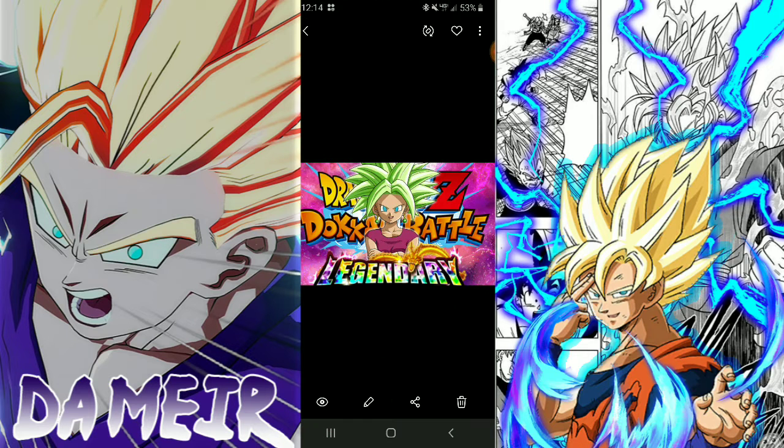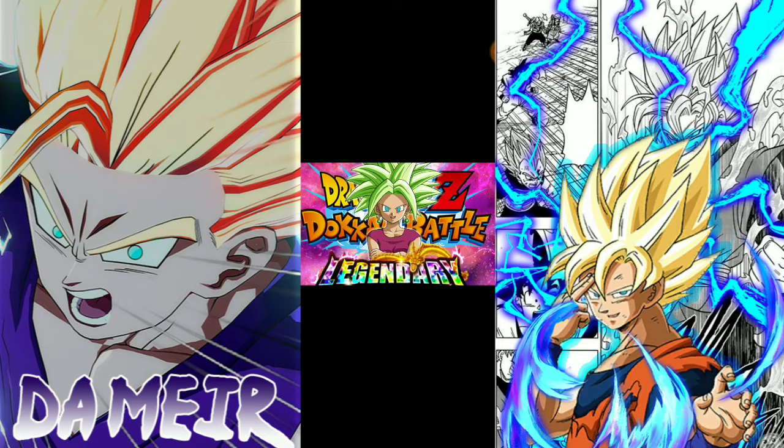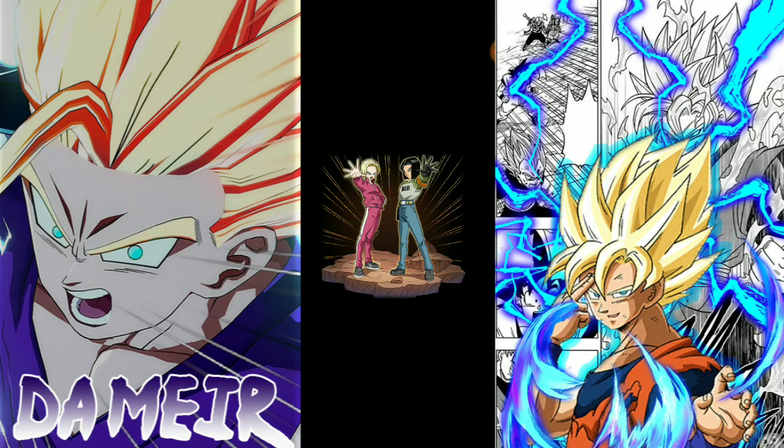Now talking about who I think could be coming for the celebration: just like Kale and Caulifla were the characters shown to represent the campaign, I think that points to them probably making an EZA or Kefla. But there are a few other options — they could do an Android 17 and 18, but I doubt that because there are already two LR 17 and 18 cards. I doubt they'll do another one soon; they'll probably wait on that.